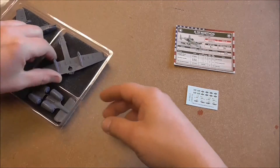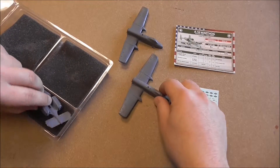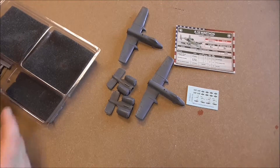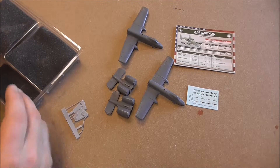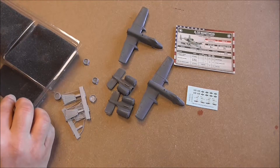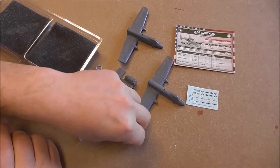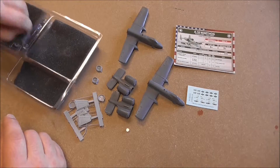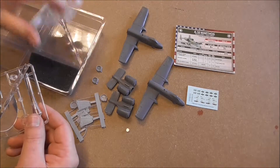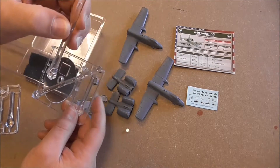So let's check the content of the box. We have two main fuselages with the wings and the cockpit. Then we have the turbofans and the front parts of the turbofans. Be careful — there are magnets inside, four of them. And the flight stands are long flight stands because we have high-flying aircraft.